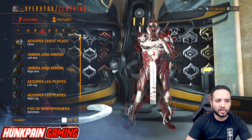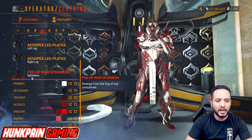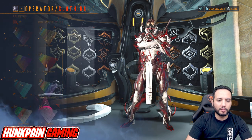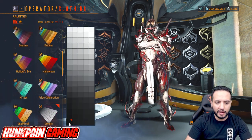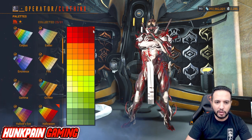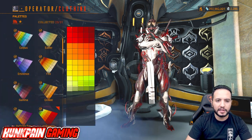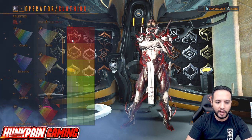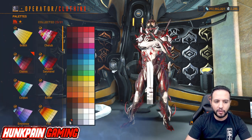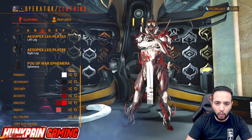Attachments: Isopax Chest from Zariman, Umbra Armor, and Isopax Legs, plus Fog of War Ephemera — one of my favorite ephemeras of all time. Primary is white from Smoke, secondary is this dark from Smoke, tertiary from Classic Saturated, accent from Halloween, first emissive from Halloween, second emissive from Halloween, first energy from Valentine, second energy from Classic.